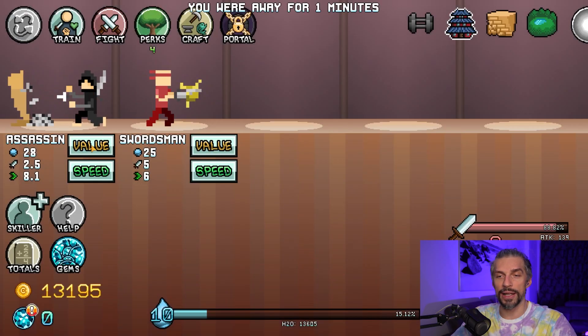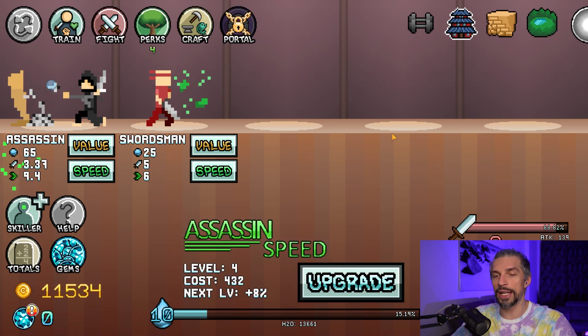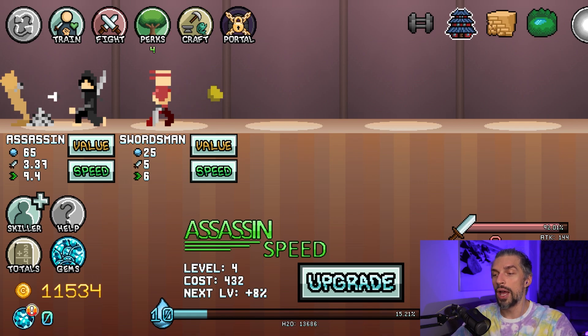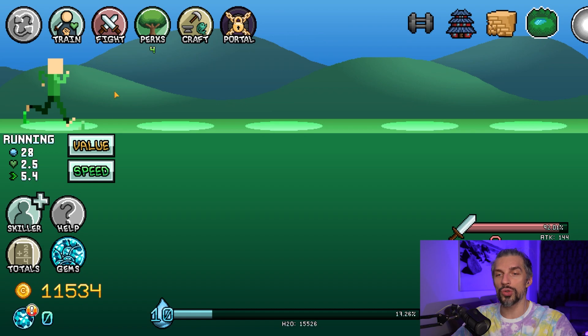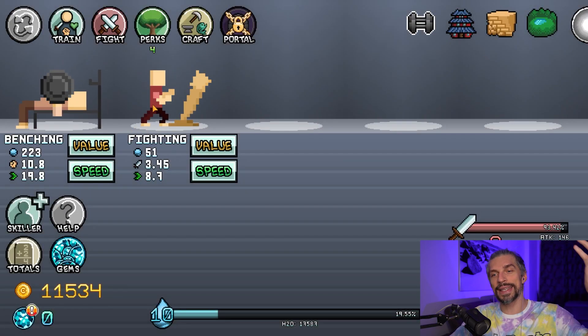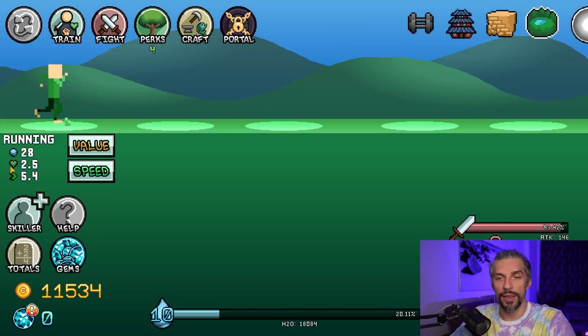You can switch between different things to see the cost in order to maximize gains — same goes for attack and everything else. We don't need that much attack to be honest; we want a lot of strength. When you are training, each of those training skillers will have their own stats, which you can see here — this one is strength, this one is attack, and this one is health — so you want to balance those stats yourself.